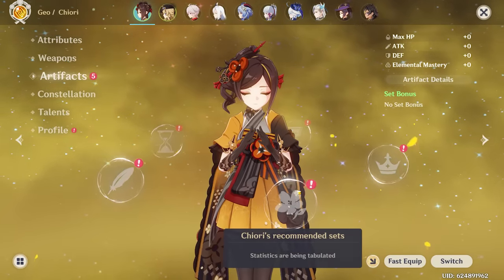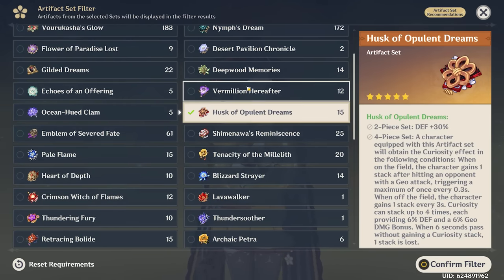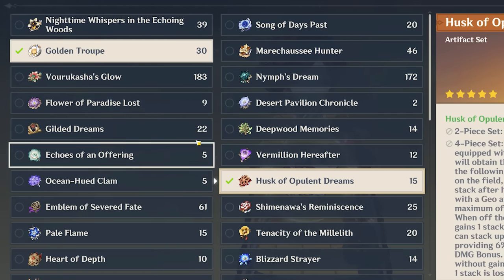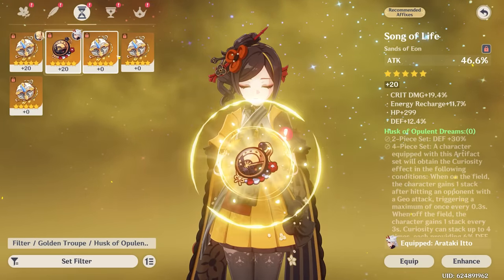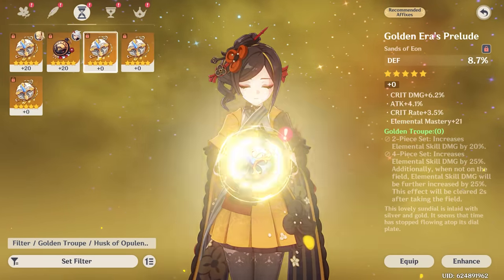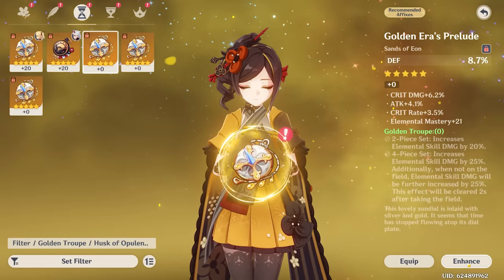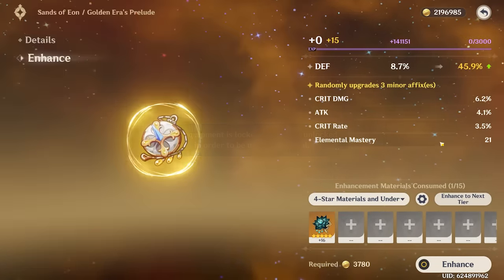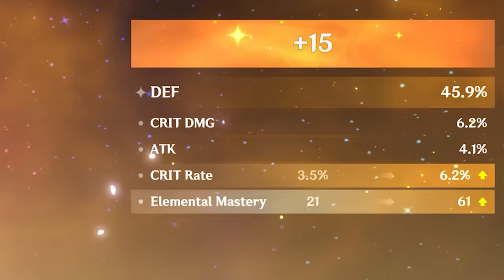For artifacts, we're going to have quite a few options. The main two sets that are going to be good for her are the Golden Troop set and the Husk of Opulent Dream set — those are going to be the two best four-piece options. For our substats, we're going to want either Attack% or Defense Sands. We actually have a really crazy Defense Sands in this set — the only bad stat is Elemental Mastery, which we really do not need on Chiori. Surely it rolls well, right? This can't really go bad unless it rolls the bottom stat two times.